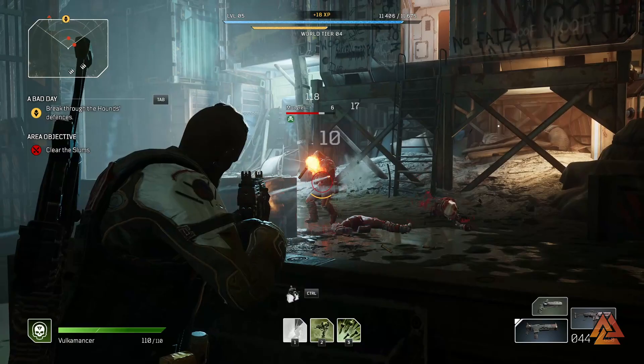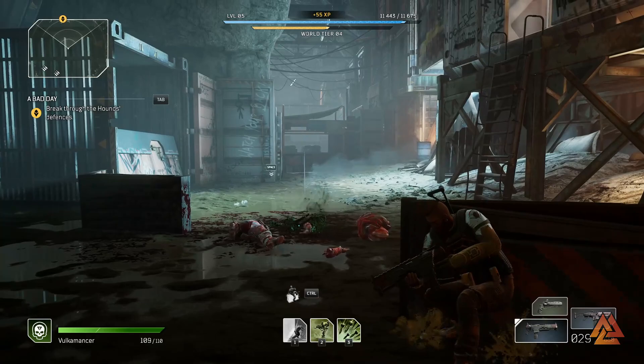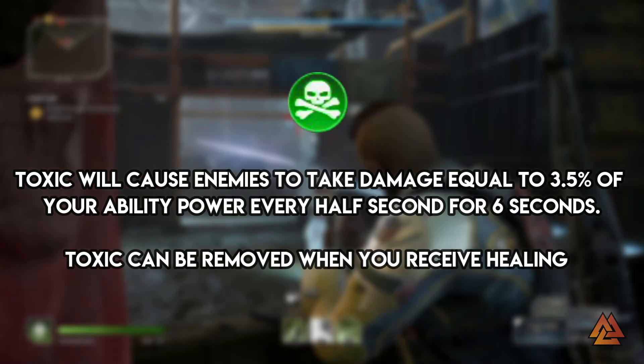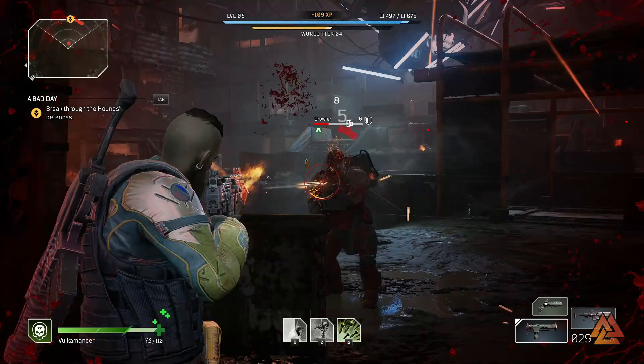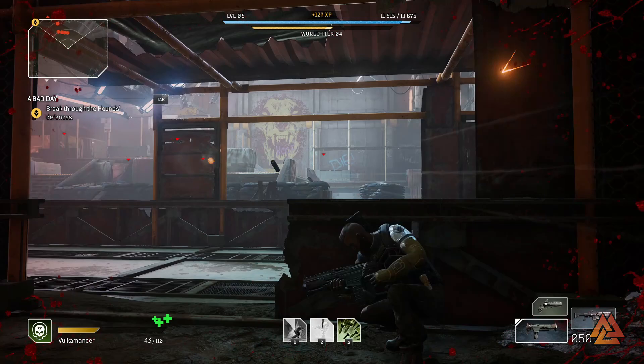Players can remove burn by rolling — stop, drop, and roll to completely get rid of it and avoid taking damage. The last damage-over-time effect is Toxic, which causes damage equal to 3.5% of ability power every half second for six seconds — twelve total ticks. Toxic is unique because it can only be removed when you receive healing from yourself or a teammate while afflicted. You can't dodge, roll, or run it off — you have to physically kill something to heal yourself, or have a Technomancer activate their healing skill to purify you.